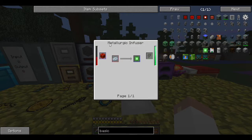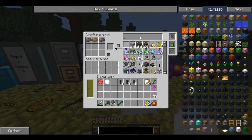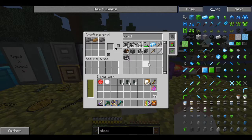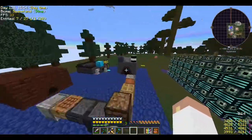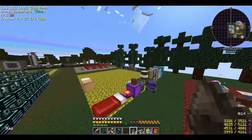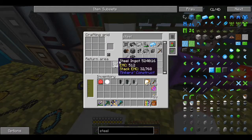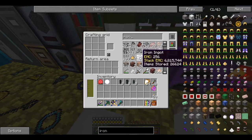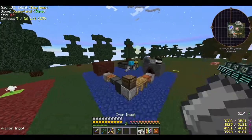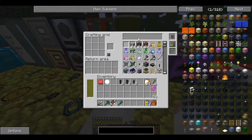The basic pressurized tube uses glass - also easy. The basic logistical transporter requires a basic control unit made in a metallurgic infuser, so we'll come back to that. The thermodynamic conductor is just copper. I'm out of steel - I need to grab another stack of iron. Mekanism is very metal-based and everything I just made used steel, so it's a good idea to get more steel going.